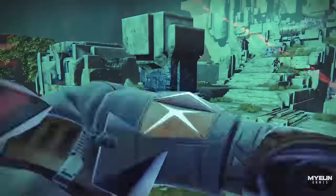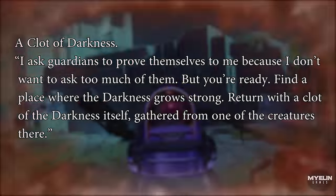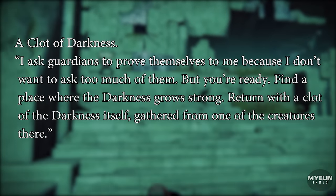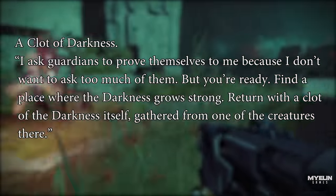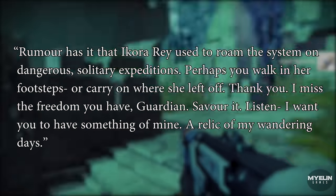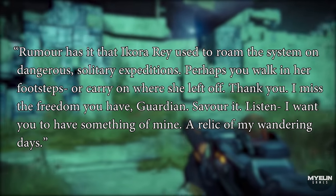The questline reads: 'A Clot of Darkness — I ask Guardians to prove themselves to me because I don't want to ask too much of them. But you're ready. Find a place where the Darkness grows strong, return with a Clot of Darkness itself, gathered from one of the creatures there. Rumour has it that Ikora Ray used to roam the system on dangerous solitary expeditions. Perhaps you walk in her footsteps, or carry on where she left off. I miss the freedom you have, Guardian. Savour it.'